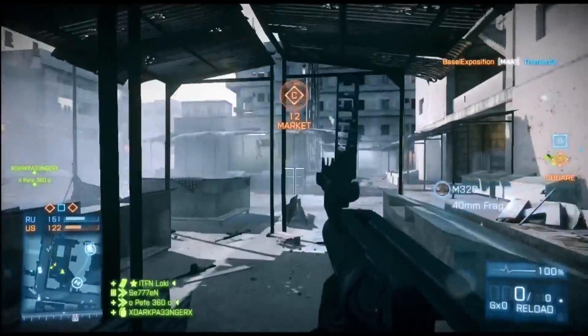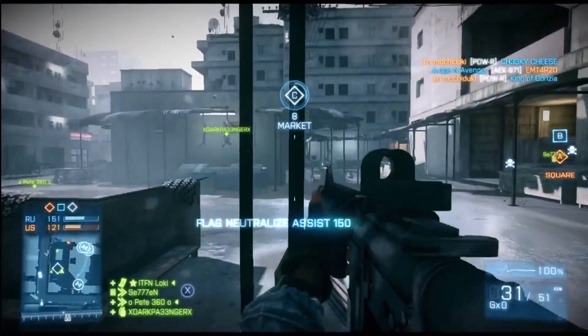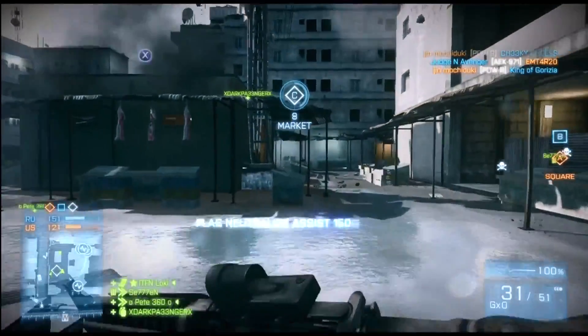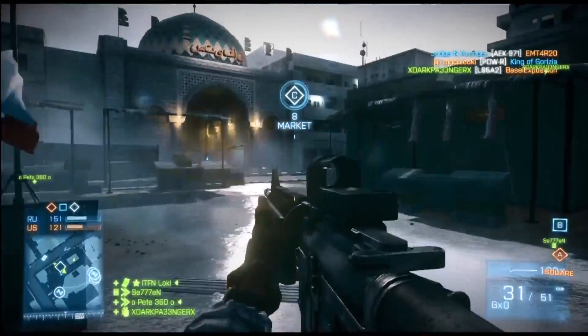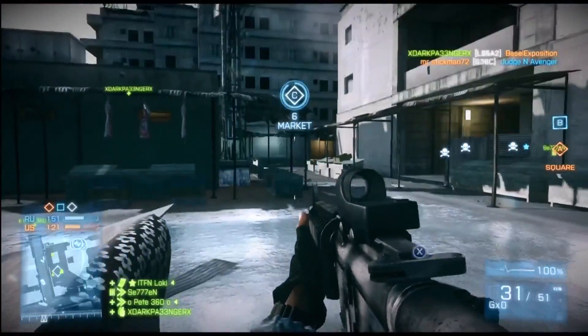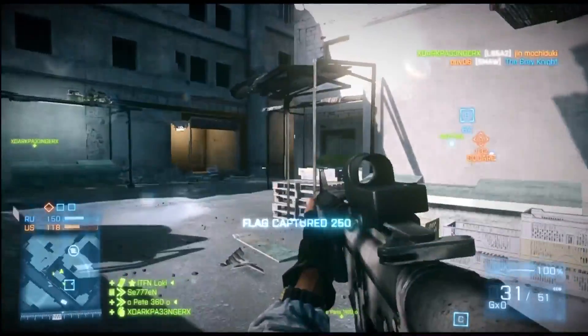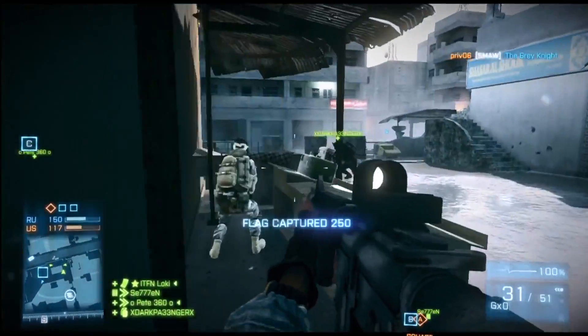Meanwhile DP picked up Pete — so that's great, more squad play. We were really on top of the revives this game, some proper ninja revives. I went down four times this game and was picked up every single time, which allowed me to finish 19 and 0. I'm really trying to highlight the importance of squad play — it's so important to use your class effectively.